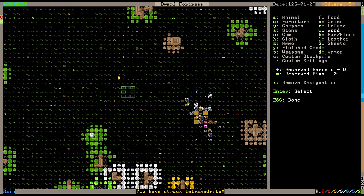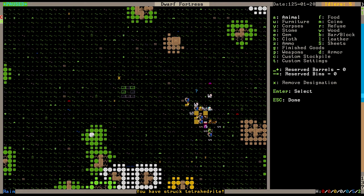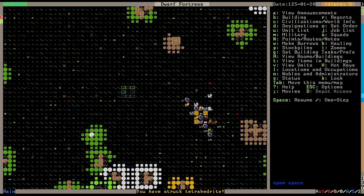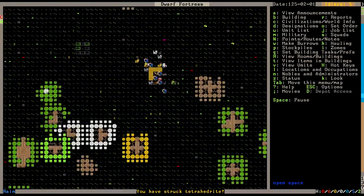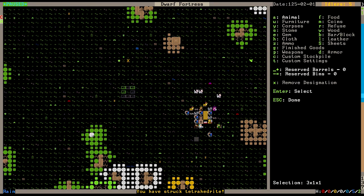Why can't I place a wood pile? I'm selecting... What happened to stockpiles? I don't know what happened to stockpiles, but shit's gotten weird. I hope stockpiles aren't just bugged up or something. Because I should just be able to draw one, shouldn't I?